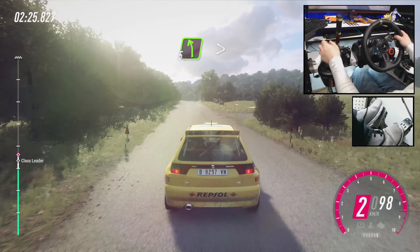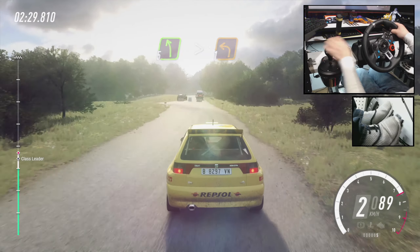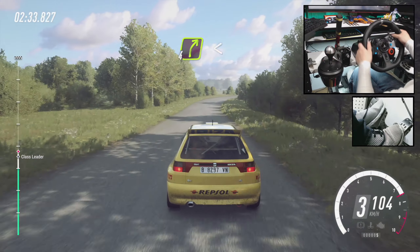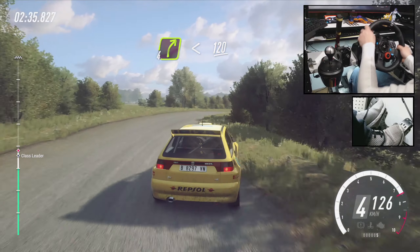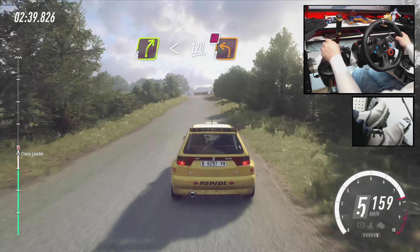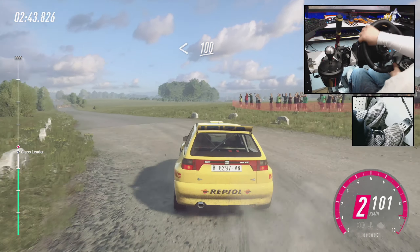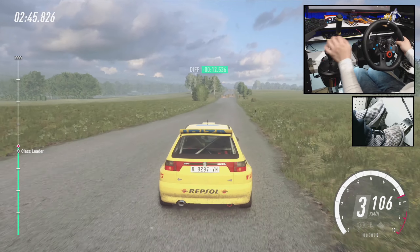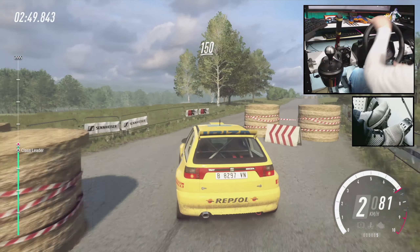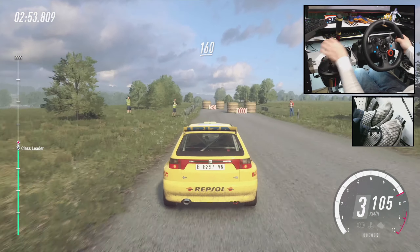100. Slow 5 left long. Tightens turn. Unseen 1 left. Opens 50. 4 right. Opens 120. Turn unseen. 1 left. Don't cut. Opens 100. To chicane. Right entry. 150. Checkane, left entry. 150. Checkane, left entry. 160.